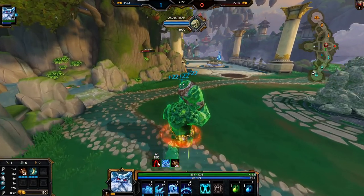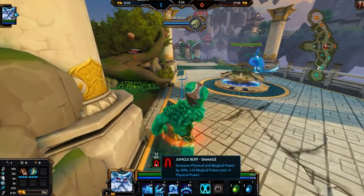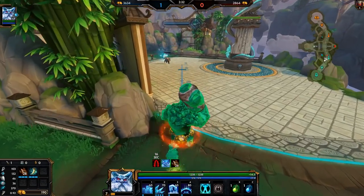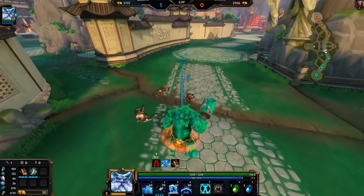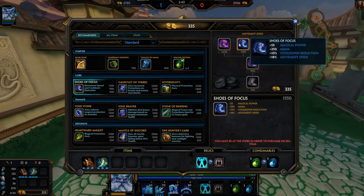I don't know the exact numbers for red buff — it increases your magical power by 20%, plus 10 magical power and plus 5 physical power. Alright, so now we need to start working on our boots.